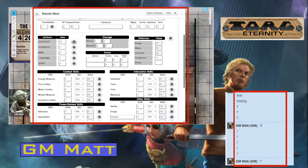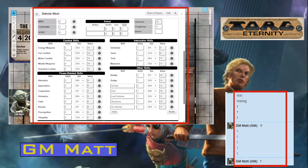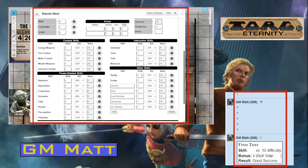Most of the buttons on the sheet, including the ones beside the attribute values and beside all of the different skills, just do a basic skill test. For example, let's take a Find check. Our character Dakota is going to do a Find check. I'll click on the roll button beside the Find skill, and I'll get an input that asks how difficult this is. We'll leave this as a normal difficulty of 10 — this is the point where the player would need to ask the GM what difficulty number to put in. Hit submit, and you get this output: a 10 skill versus a 10 difficulty, we rolled a bonus of five, so we have a 15 total versus that 10, and that result is a good success.